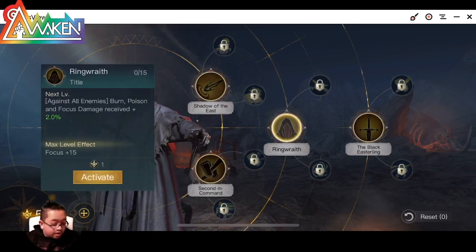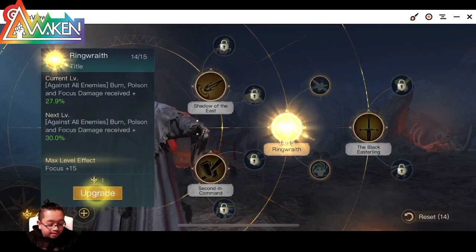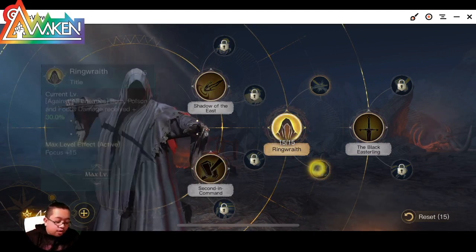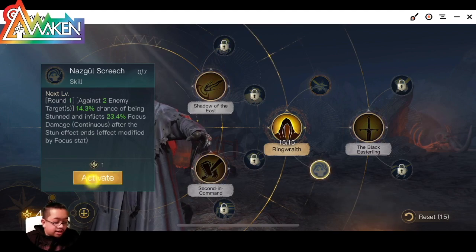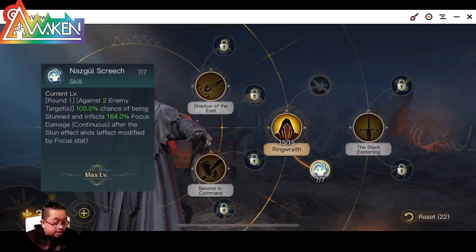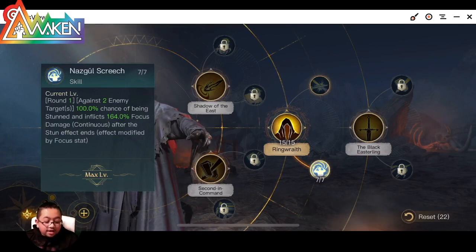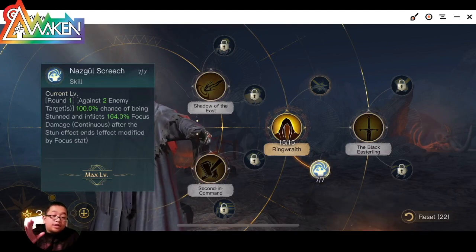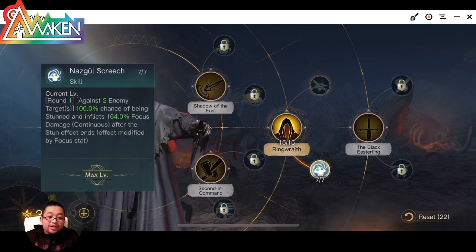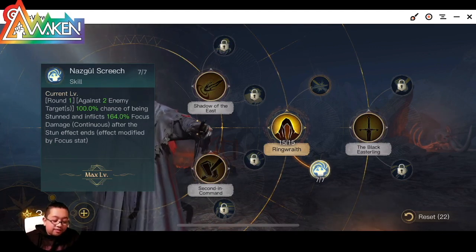Ringwraith — so we're going to increase the Focus Damage and Burn Poison, but that's not what we're doing this for. We want to do Nasku Squeak, and the reason we're doing this is it has a 100% chance to stun two enemies. You want to stop them on the first round, basically — you just want them to stop attacking you. This will be the bread and butter of the build.